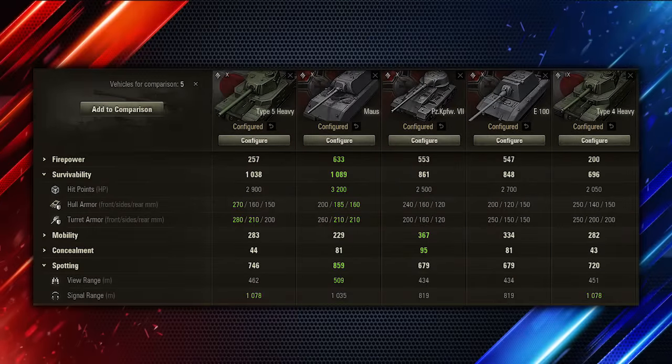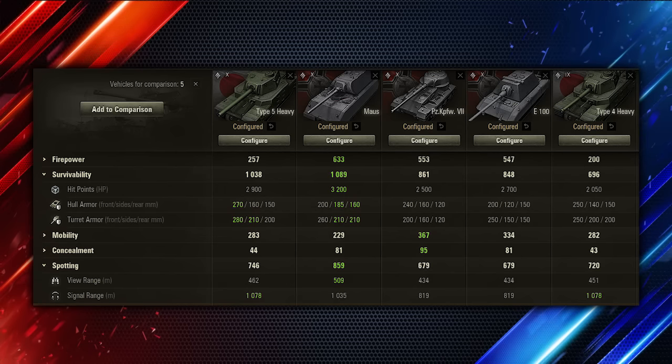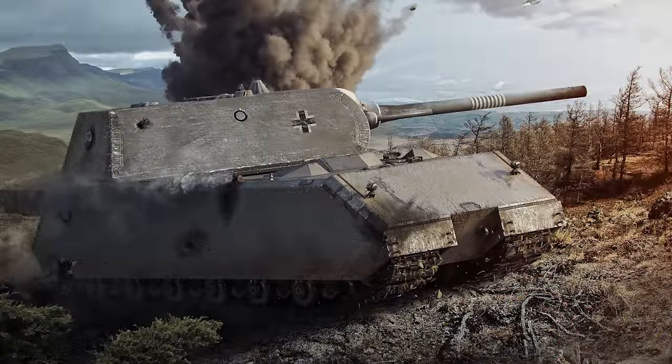Let's compare the armor here. Both the Type 4, Type 5 and the Maus got a significant armor buff, especially the Maus benefits from it the most because of the angling possibilities it has. The HP of the tanks also got buffed — you can see the Maus now has 3.2k HP and the Type 5 has 2.9k HP.